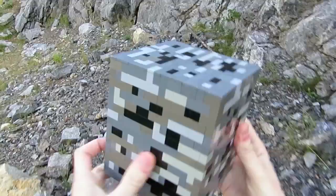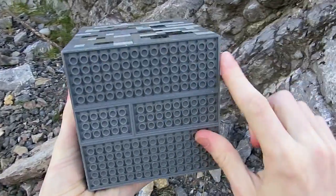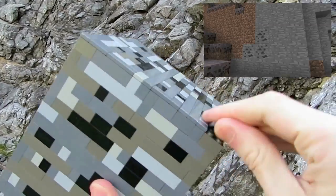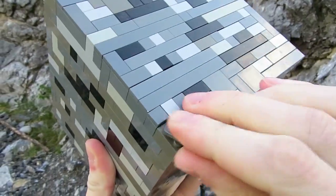A bit of info about coal ore in Minecraft: it's a mineral block that is great for dropping coal lumps and experience as well. It can be found at almost any elevation and there's around 142 ores per chunk.